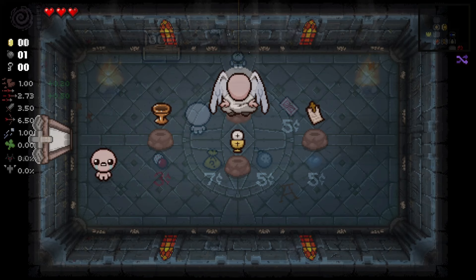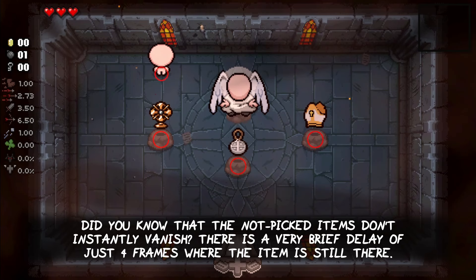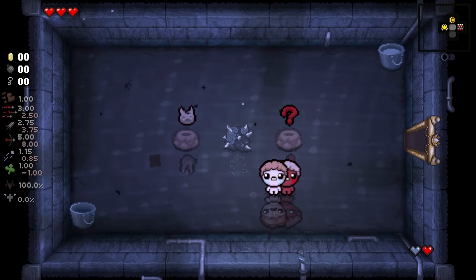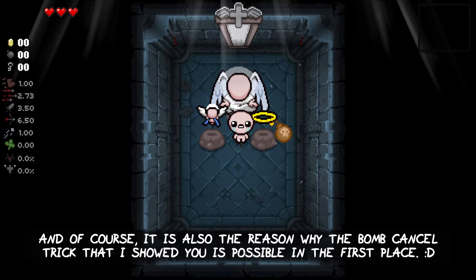The second game mechanic that is important for the crooked penny trick revolves around multiple choice items that despawn when you pick one of them. Did you know that the not-picked items don't instantly vanish? There is a very brief delay of just 4 frames where the item is technically still there. This is the reason why the double take trick in co-op or with Jacob and Esau doesn't have to be crazy precise, and it is also the reason why the bomb cancel trick is possible in the first place.